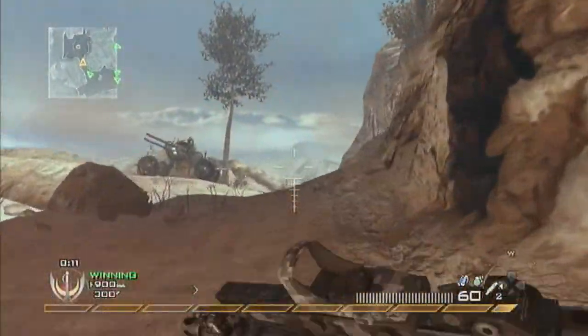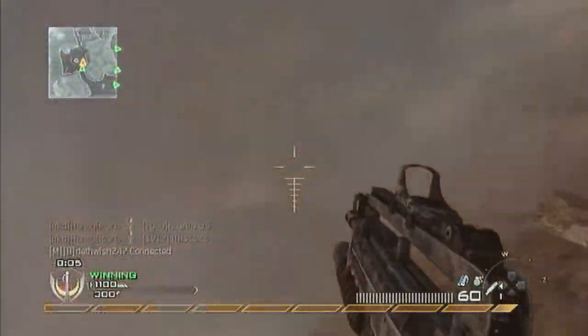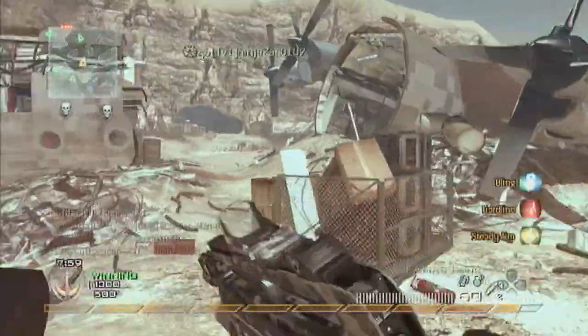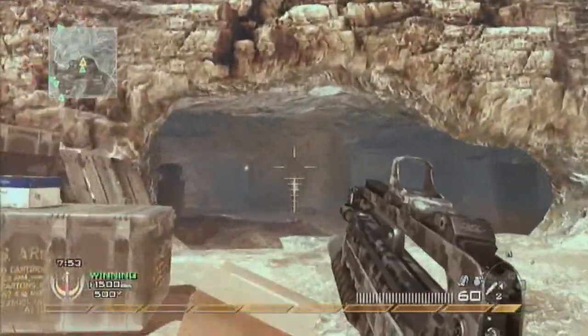Alright, see now — this is called a noob tube. You just wait, and you wait, and you get the assist, and you wait, and you shoot, and you die. That's what noob tubes are. You basically do suicide, because you use your noob tube but you don't use your gun at all.